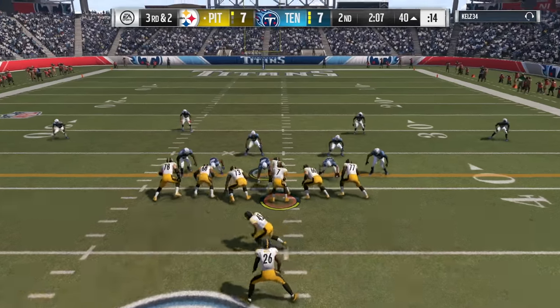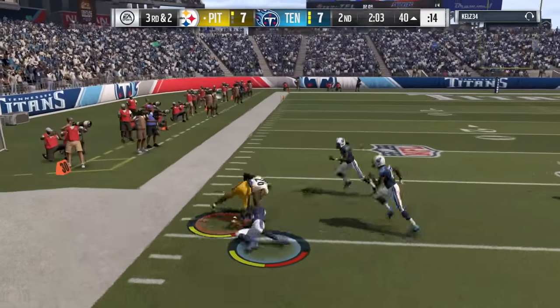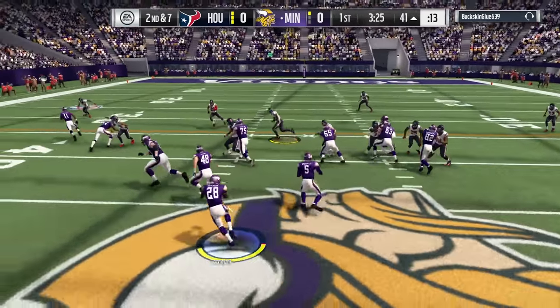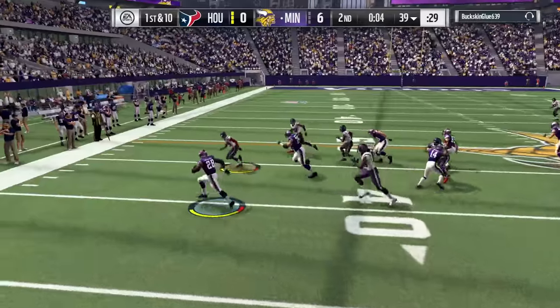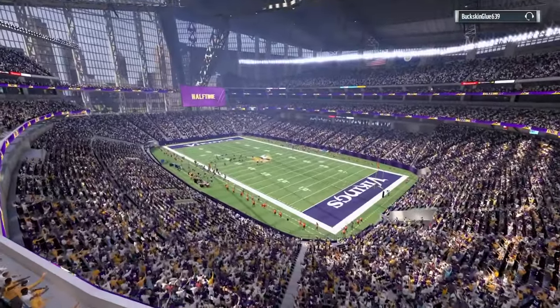Toss plays are good this year. I haven't tried the strong close toss play that everyone loved last year, but I have used the ones in the I-formations. This is where you'll need your fast running backs because you'll get caught by 85-speed linebackers. There are a lot of fast linebackers in Madden this year, so you want to get to the outside with your fast running back.